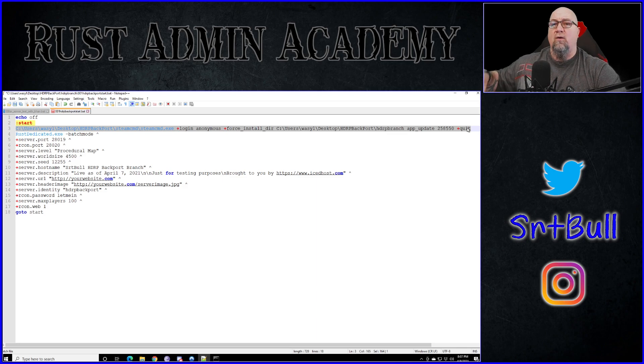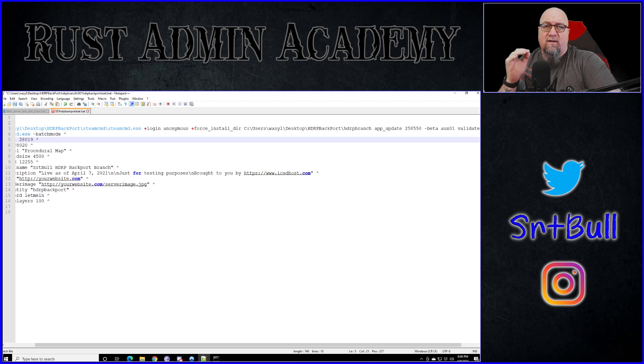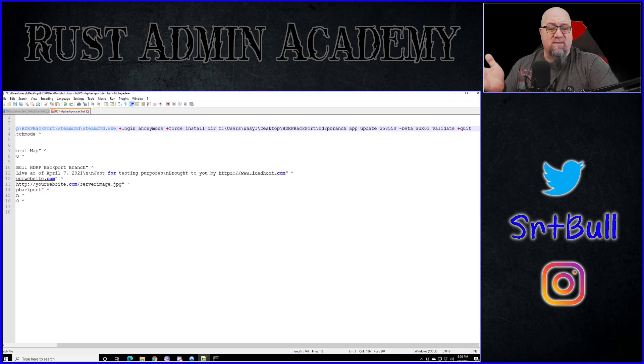I'm going to bring your attention to the third line of our batch file. We're telling the batch file where to find Steam, execute steamcmd.exe, where to install the server, and logging in anonymous - none of that is new. The difference happens at the very end. To set up a vanilla server, not HDRP, it would look like: 'app_update 258550.' To change this to an HDRP branch, we need to tell it we want to use the beta version of Rust with the code 'aux01.' Because it is beta, I suggest you also add the 'validate' command at the very end.